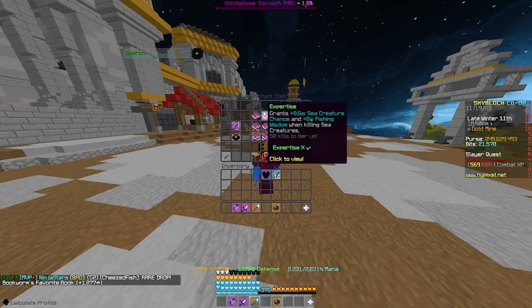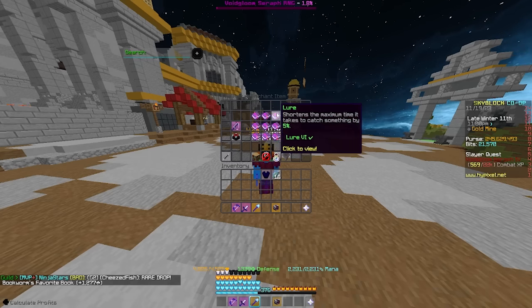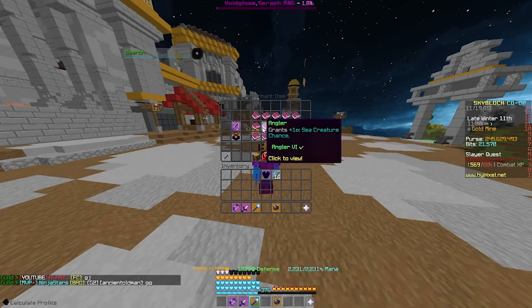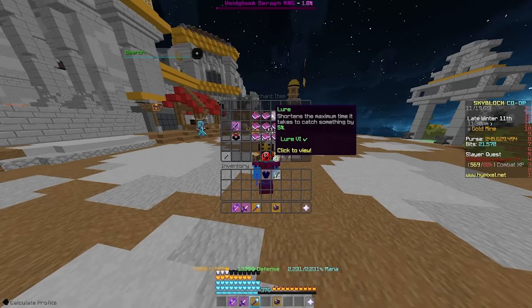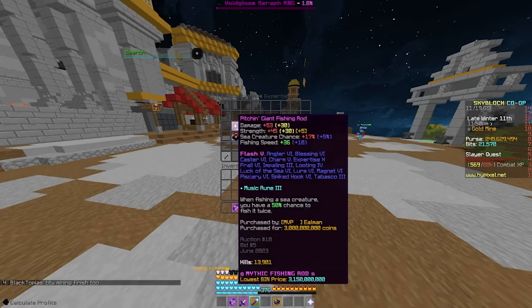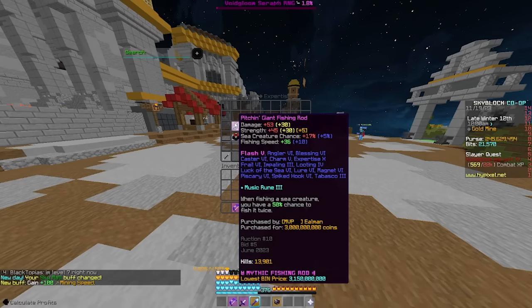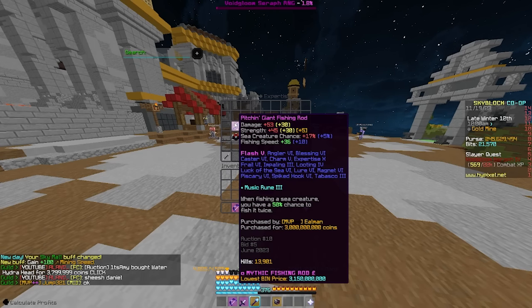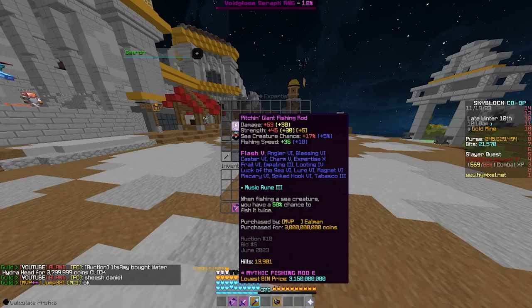By now you should also try to be putting every single fishing enchant on your rod. Most tier 6 fishing enchantments besides blessing and looting are dirt cheap and will give very minor buffs to your fishing experience. You should also make sure to enchant your rod with expertise — this enchant will buff both your fishing XP gain and sea creature chance as it levels up. I would also recommend the pitching reforge on your rod, as it gives both sea creature chance and fishing speed, whilst other reforges give a little bit more sea creature chance but zero fishing speed.